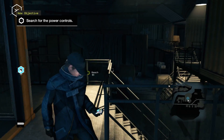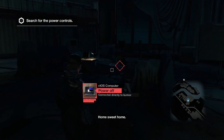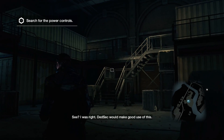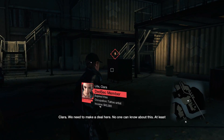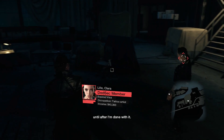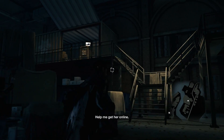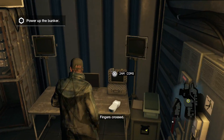Enter the bunker, search for the power controls. Surprise — no one's guarding this stuff. I've heard at one point in the game you get a hub, so here it is I guess. See, I was right — DedSec would make good use of this. Clara, we need to make a deal here. No one can know about this, at least until after I'm done with it. Of course. Help me get her online — I kind of figured it was up here, that's the only thing lit up in this entire room.